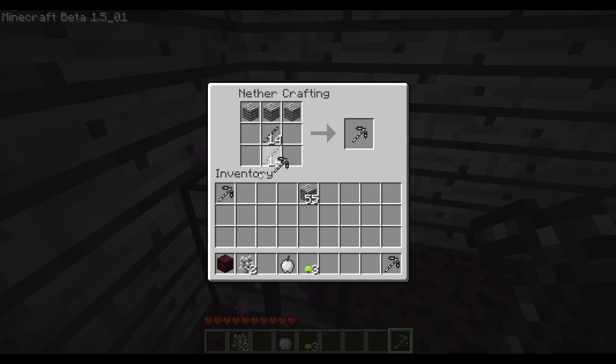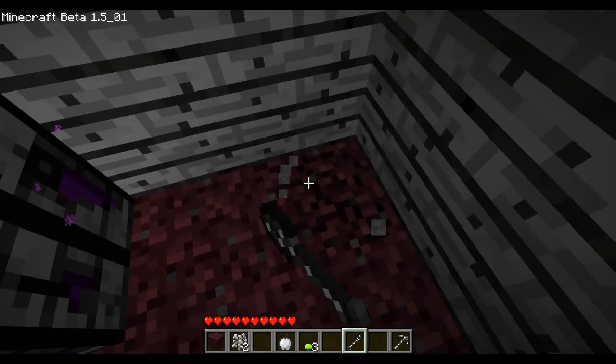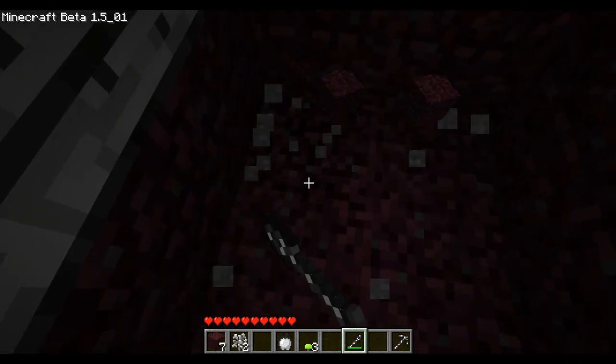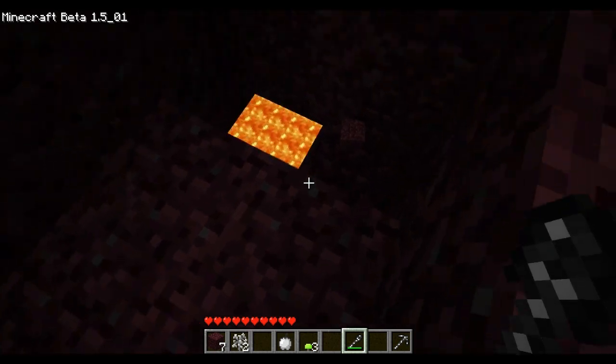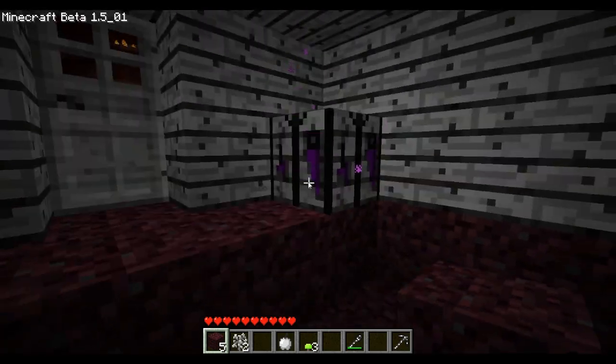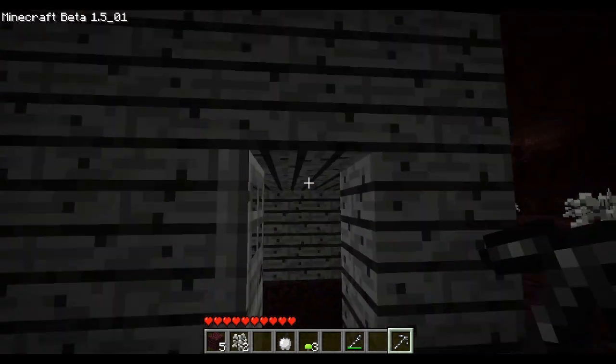There's lots of sand here — I thought it would be mostly netherrack like it is in the actual nether, but it's glow dirt or something. Who the hell knows. I made way too many torches. I've got a little bit of time — I want to dig down and see what we can find. Oh no, that's not cool — I can't make a mine underneath my house. I can't hide from everything out there. I think we're going to have to go exploring, see what this place is all about.